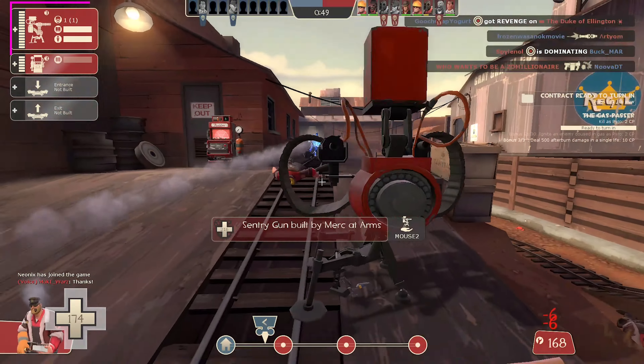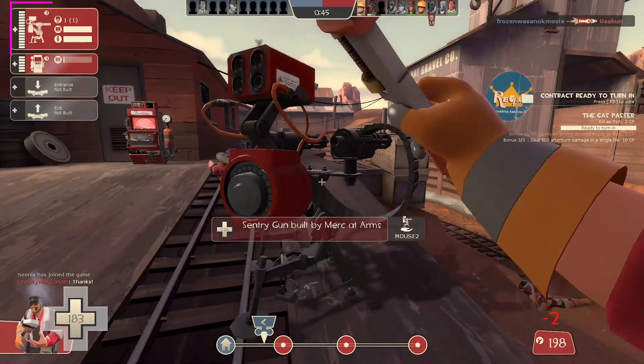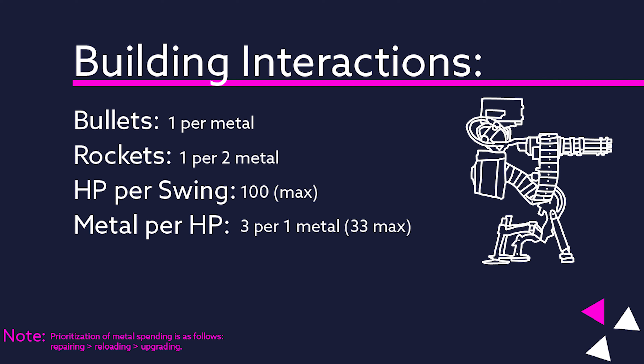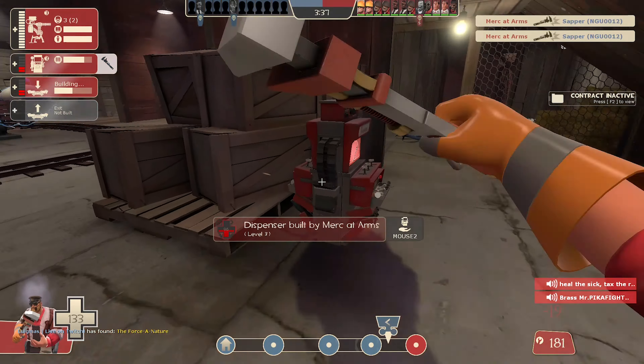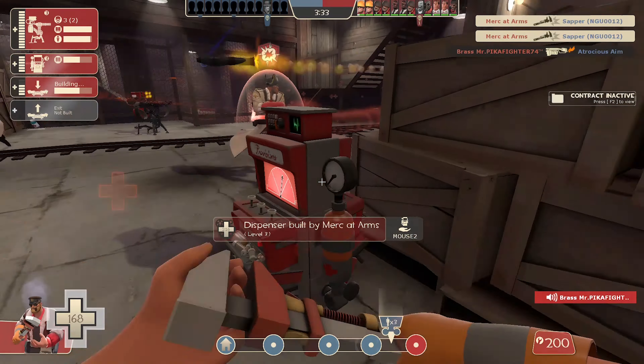But building and upgrading isn't the only thing the wrench can do, far from it. Your sentry gun uses up an internal ammo supply when it fires, and while it can certainly last a while — a minimum of 27 seconds of continuous fire — it does eventually run out. However, you can replenish the ammo of your sentry gun by hitting it with your wrench at a rate of 1 metal per bullet and 2 metal per rocket cell. Your buildings will over the course of a round take damage from enemy players. You can repair your buildings by hitting them with your wrench or firing rescue ranger bullets, with a repair rate of up to 34 HP per swing.